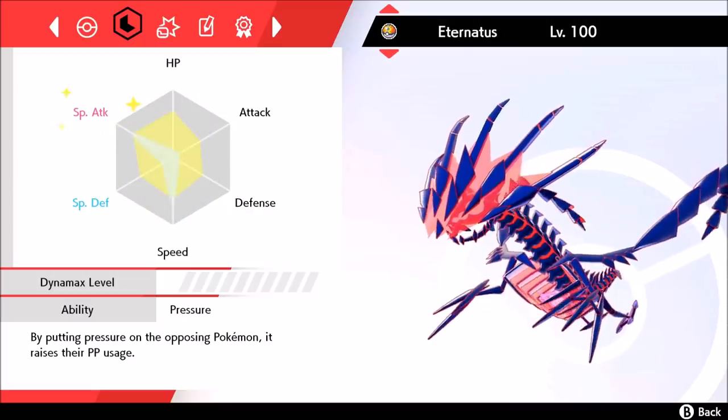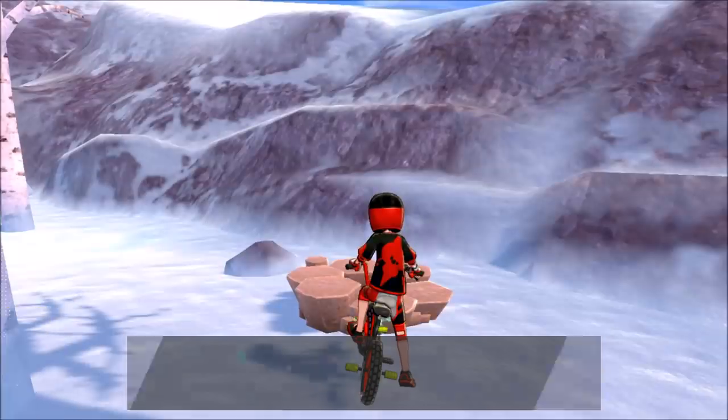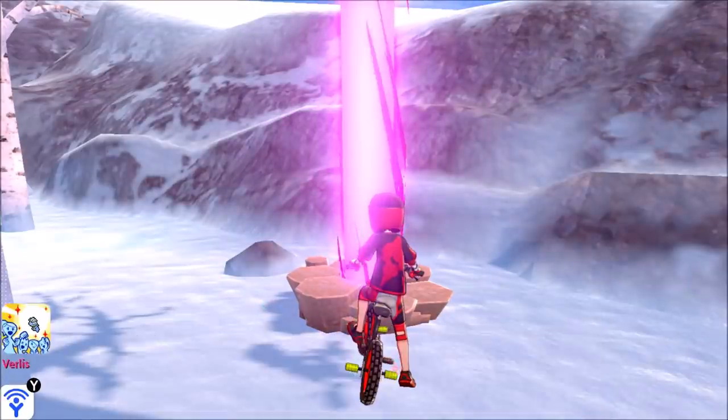My Eternatus has a Lagging Tail — seems strange, but it'll make sense. You want a Special Attack nature, max Special Attack, Level 100, Hyper Trained. This Eternatus is going to be a beast. Then you just throw in a Wishing Piece, start up a Max Raid battle, and watch how crazy this gets.